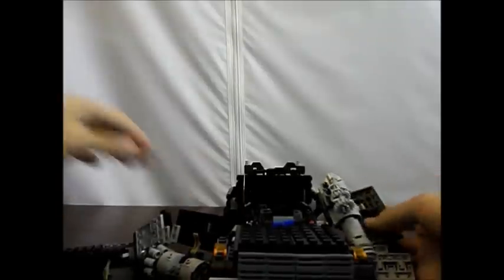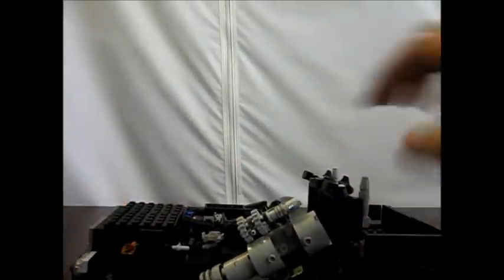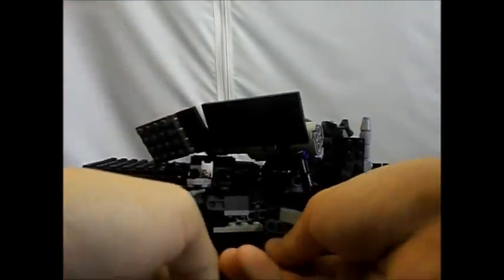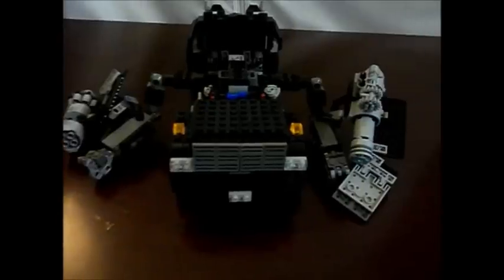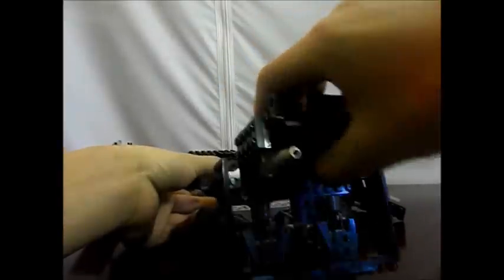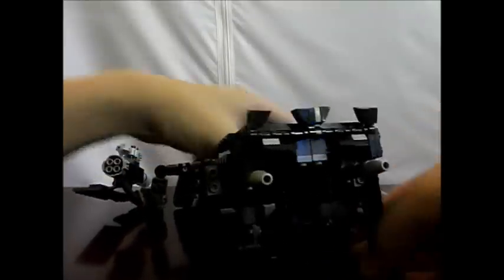We're gonna take this out just like that and flip this. Now let's get his arms out of the way — there are his arms — and then grab this arm down here and fold it out, just like that. Do the same to the other side and this is what you're gonna get. Now for the legs, we're gonna take his feet and fold this whole assembly back just like that.